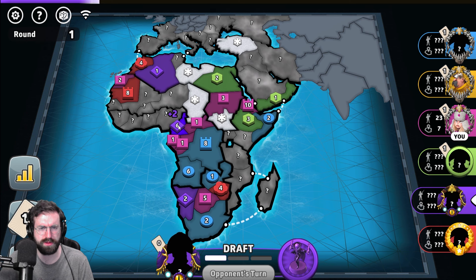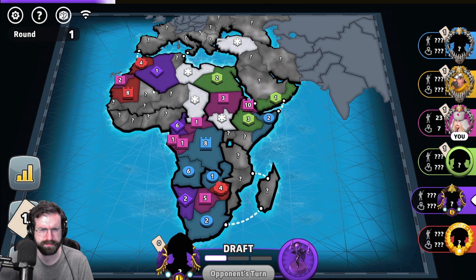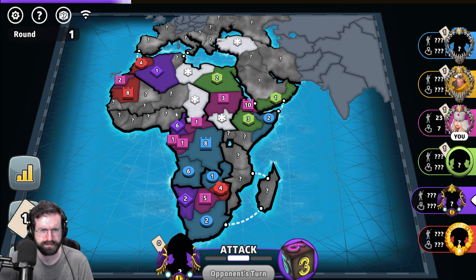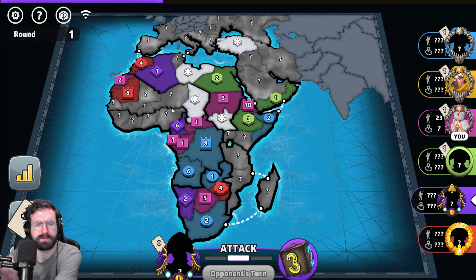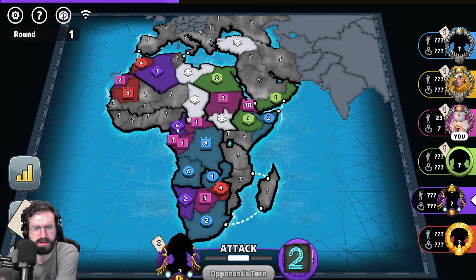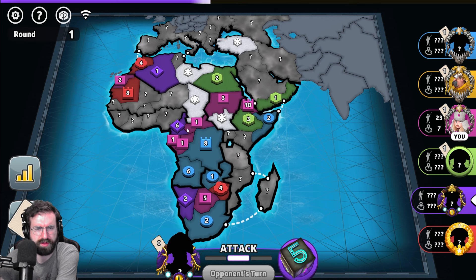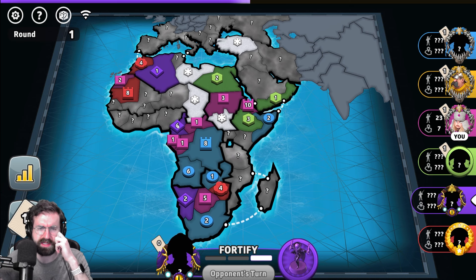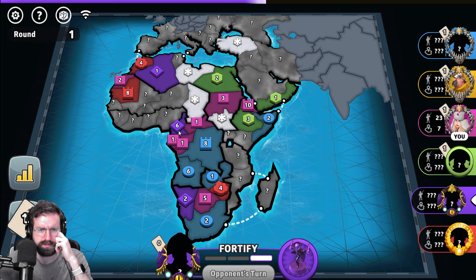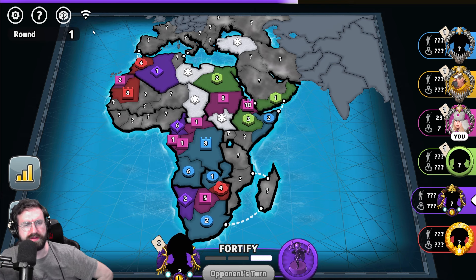Purple, I assume, uses this to move up. I have a feeling that purple and red are going to be capped battling, maybe. Or he's just going to leave it there. Because why place troops here if you're going to fortify this piece away? Unless your goal is to gain vision of the board. Yes, purple's going to leave that there.